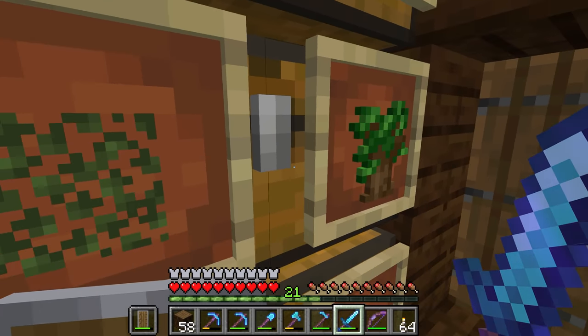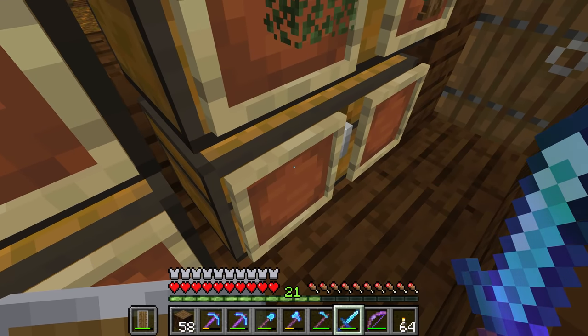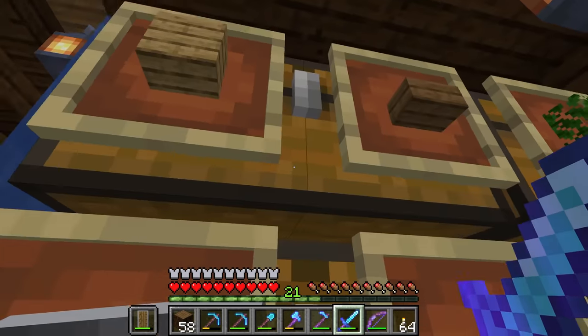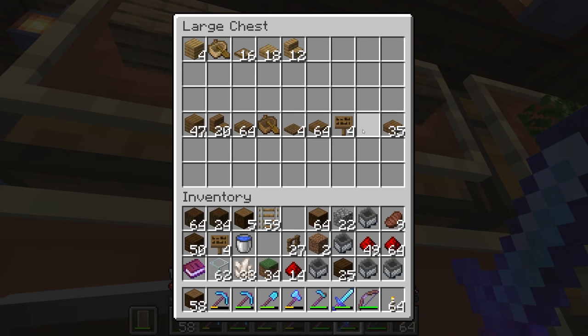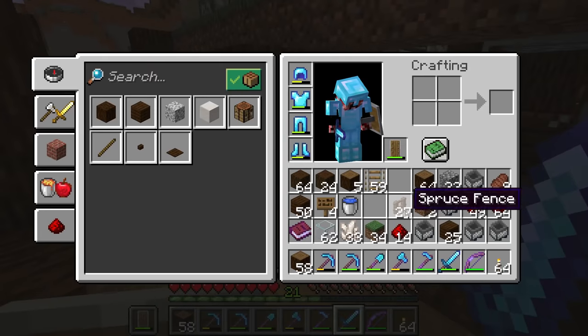This one is birch leaf and then dark oak sapling. And finally, of course, we are going to need to get ourselves acacia and jungle to put in these ones as well. These chests here are basically for all of the wood materials and whatnots you can make with each type of wood. Yeah, I think I did a pretty good job of organizing all that.